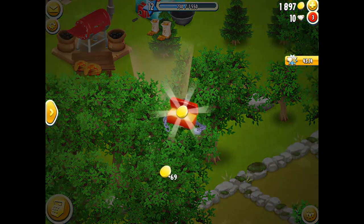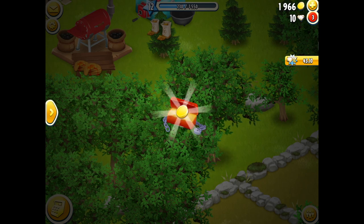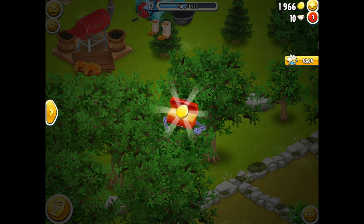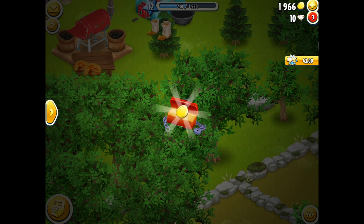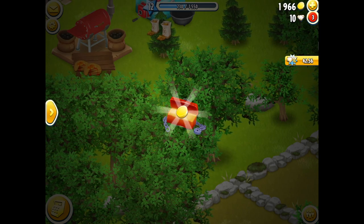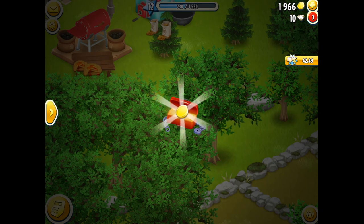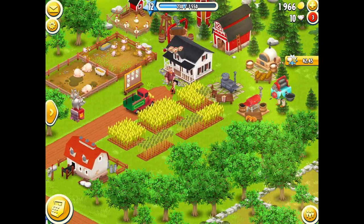There we go, I've got it — so a red toolbox. Now sometimes the toolbox is locked and you have the choice of opening it by spending diamonds; I prefer not to. Depending on the size of the box, that determines the diamond quantity but also the prizes inside. This one is unlocked, which means whatever reward is inside I can claim without paying anything — and it's coins in this case. Very nice indeed, I take those coins and they're added to my kitty.